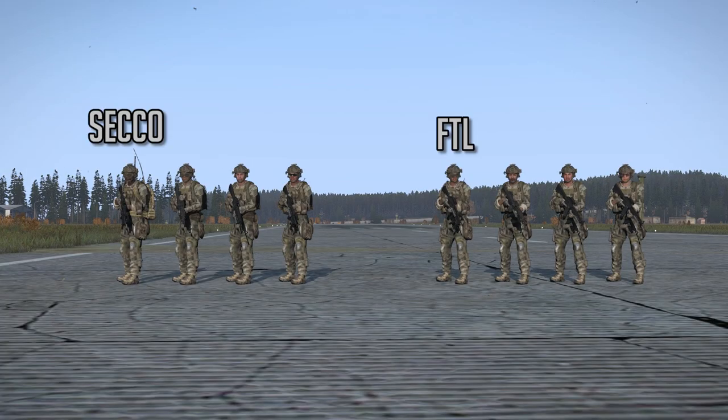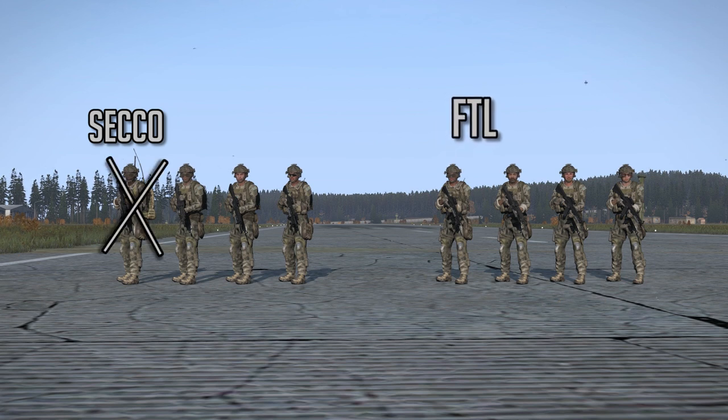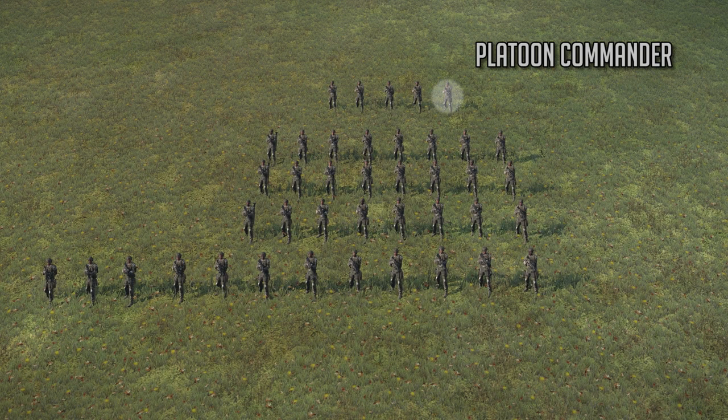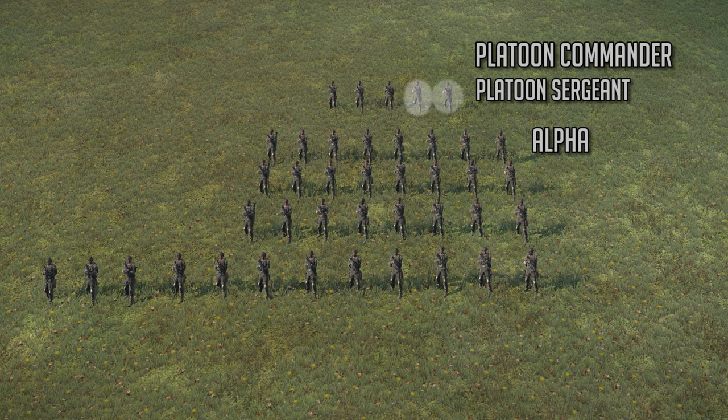All sections follow a general chain of command in a single mission. In a section, the fireteam leader is expected to take over from the section leader if the section leader is incapacitated. The platoon also follows a chain of command. The platoon commander is the most senior, followed by the platoon sergeant, followed by the alpha section leader, then bravo, charlie, and then finally delta.